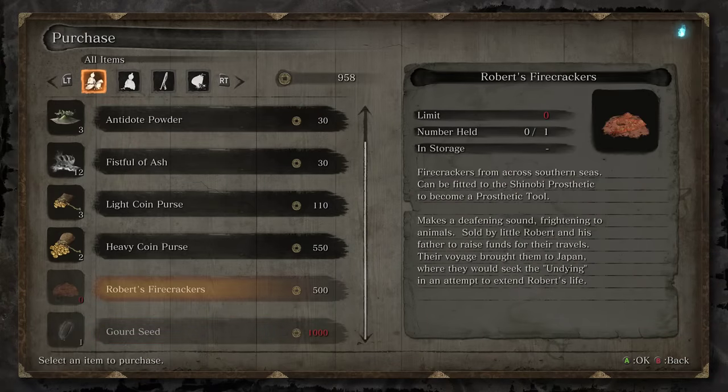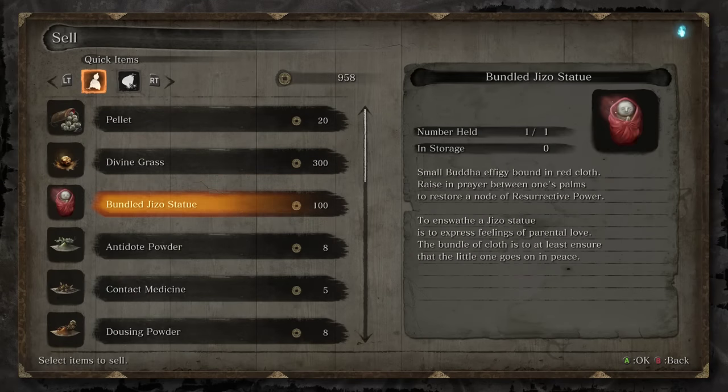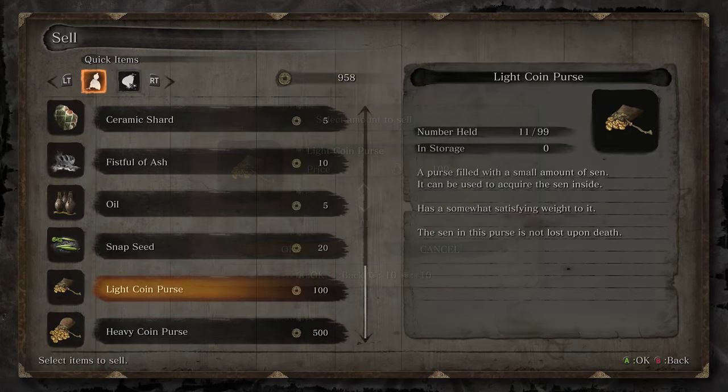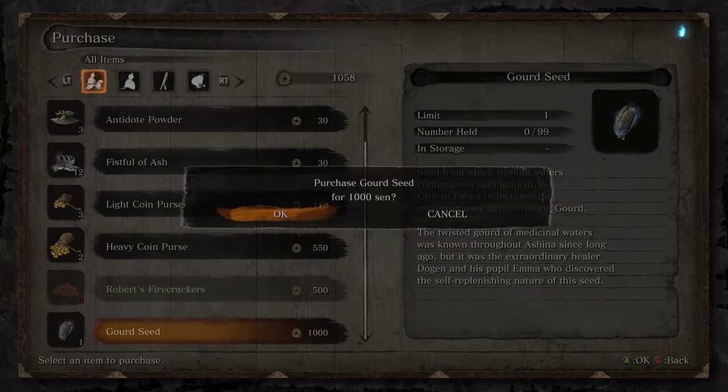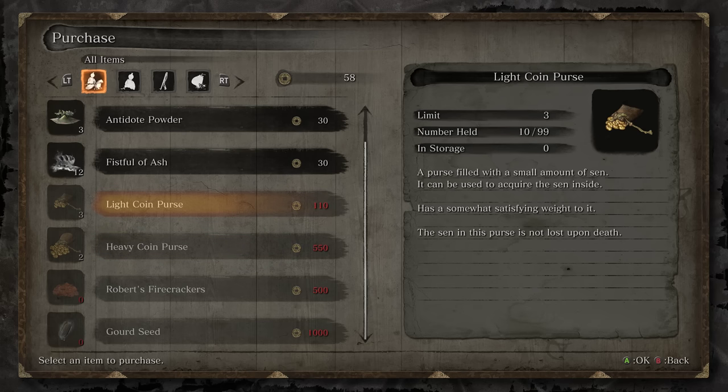Talk to the merchant here. I'll notice that he has the firecrackers, but more importantly he has a gourd seed available. We're going to get back some of our gold here — sell one of our purses and pick up that gourd seed. Two heavy coin purses here so we can exchange to get a thousand worth and then another 300.